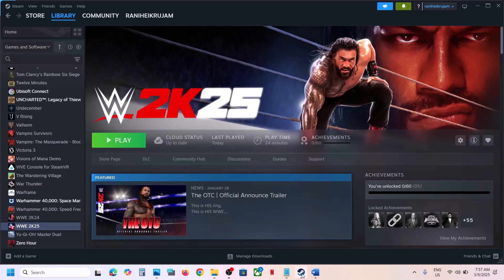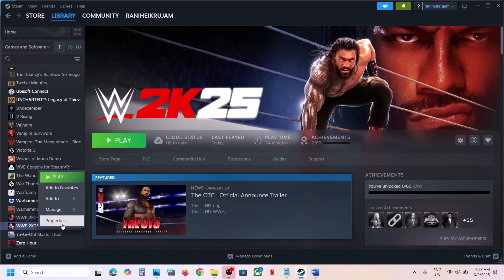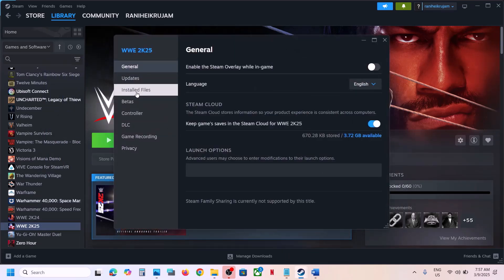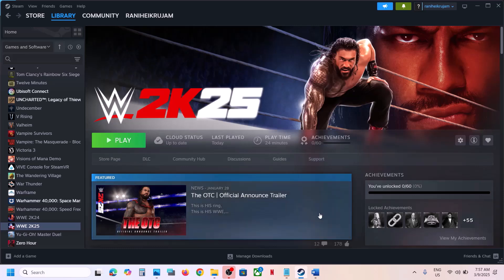The first step is to verify the game files. For this, go to Steam, right-click on the game, select Properties, go to the Installed Files tab, and then click on Verify Integrity of Game Files. Once the verification is 100% complete, launch the game and check. This has worked for many players so it might work for you.